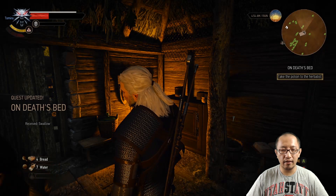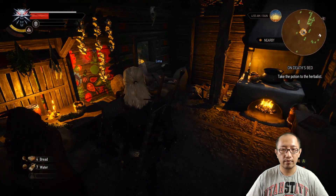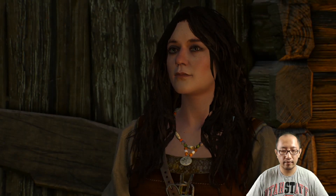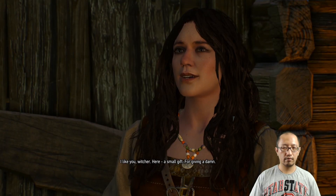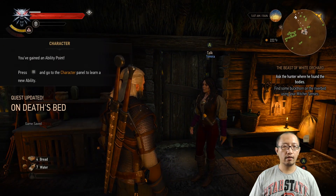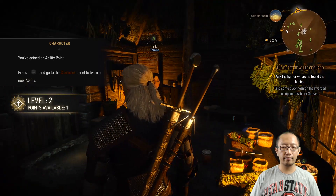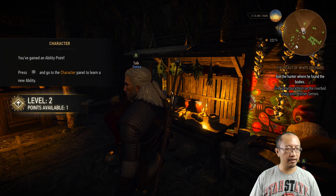All right, now you can talk to Tomira. There's Lena there. I talked to the herbalist and got a potion for Lena. Such a nice guy, Witcher! Gain an ability point — that's cool. Quest completed: On Death's Bed completed! All right, that's it — thanks for watching guys, see you next time.